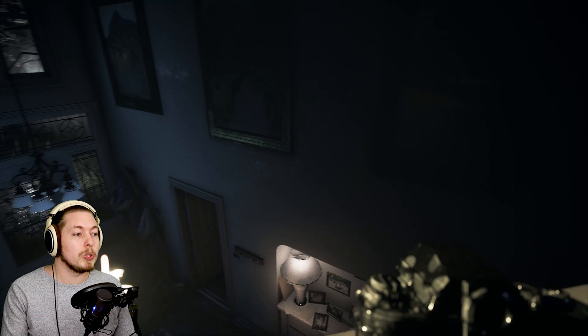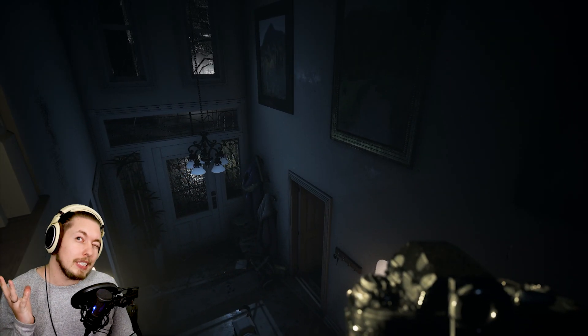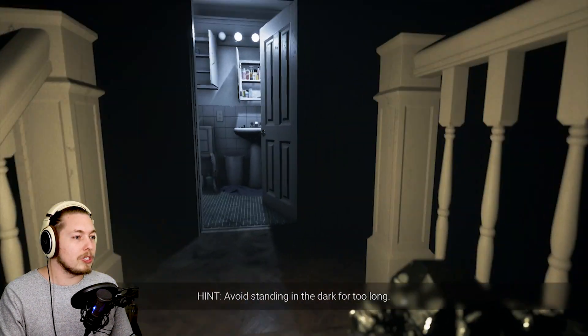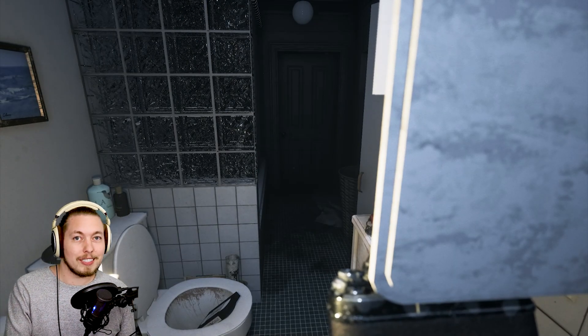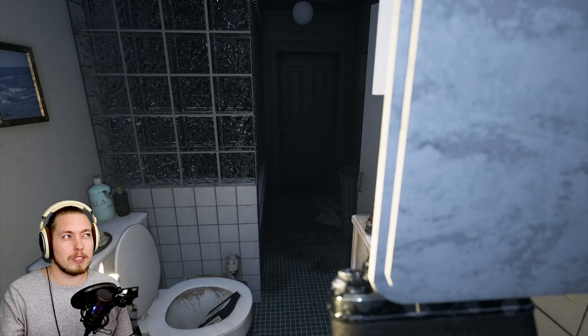Someone told me in the comments last time that I should try and open the safe before continuing. If we go to the safe we're going to get a key usable downstairs, and that will allow us to open a Silent Hill 4 easter egg. I've seen it before, but some people might not have, and it's quite special.